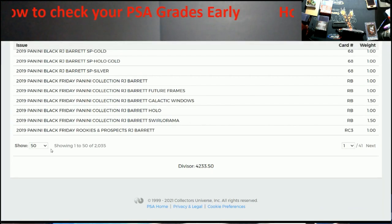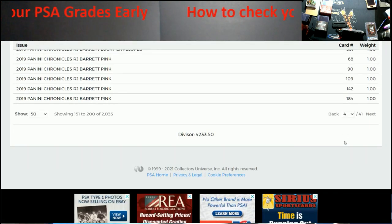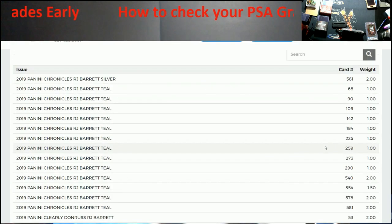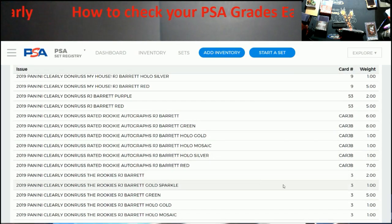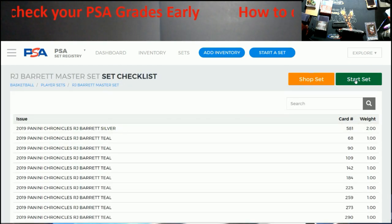Scrolling through the checklist — it's a little work, but as long as we're waiting on this stuff... Here's Clearly Donruss right here — The Rookies, card number three. Now I want to come back up and hit 'Start This Set.'